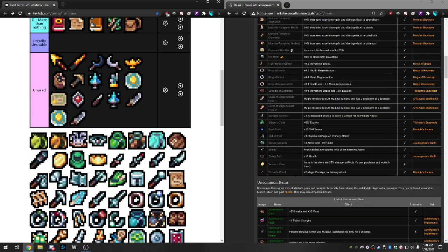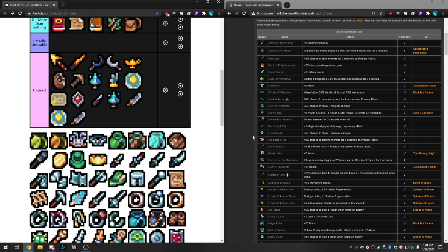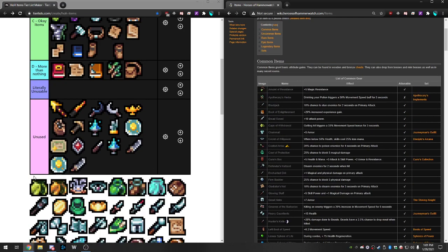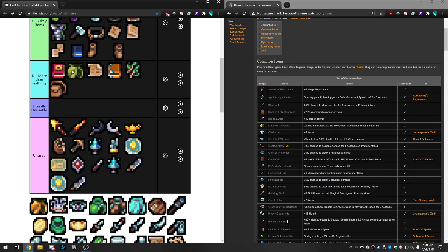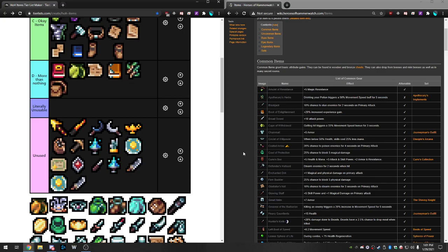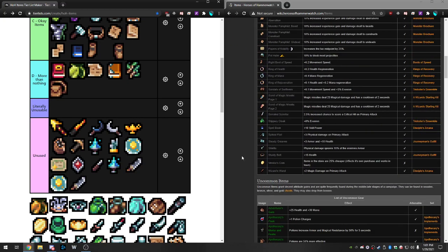Capable Withdrawal: when you get hit you get 33% movement speed for three seconds, and it is attunable so you get a double chance. It's more than nothing — sometimes I pick this just to go faster on runs — but it's not like an insane item.